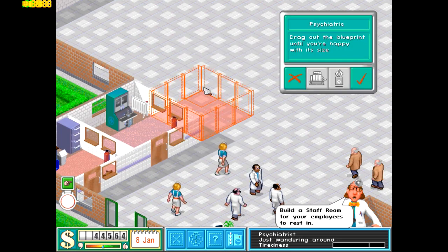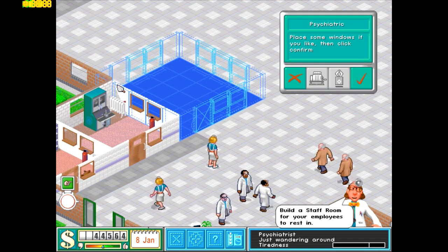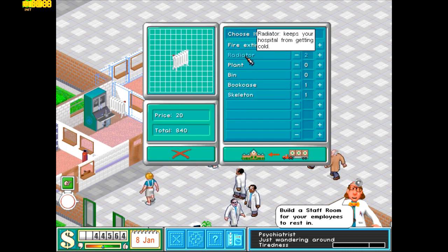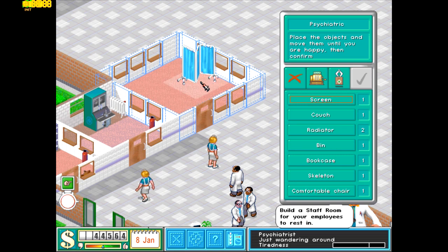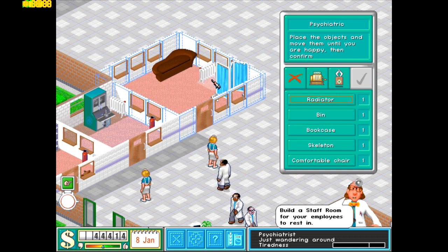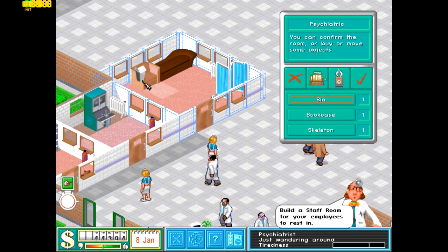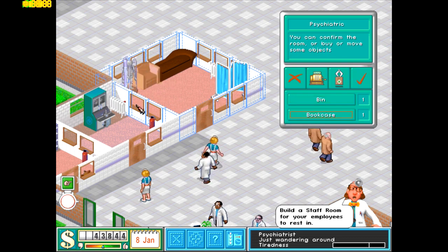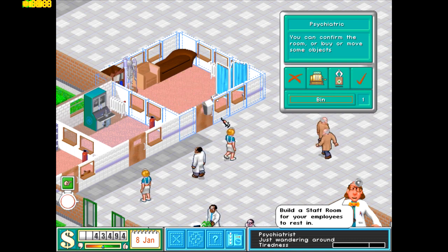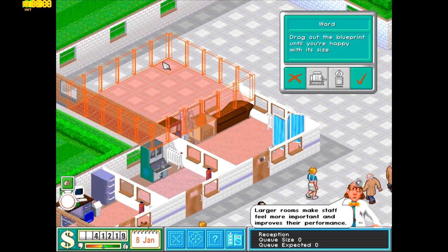That is also very handy to have. So here we have our lovely little psychiatric wing. Let's buy a bookcase, a skeleton, two radiators, and a bin — just to avoid too much littering. Let's put one over there and one over here. Let's put the comfy chair here, place the skeleton there, and a bookcase over there.